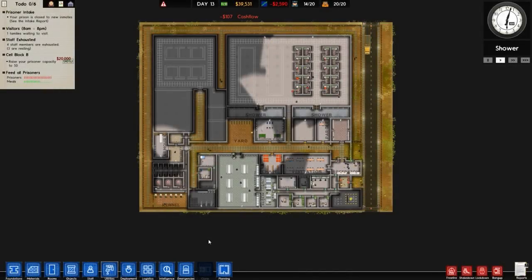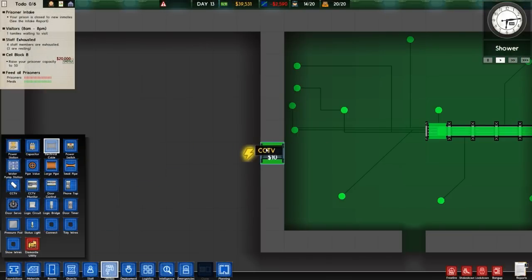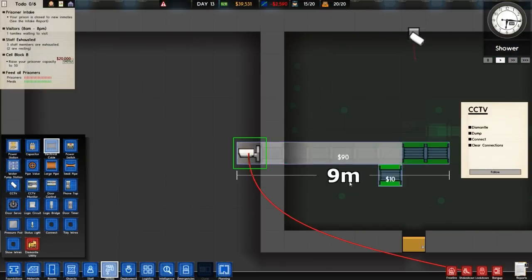Welcome to Construction Plus Prison Architect Alpha 31, Episode 6. In the previous episode we put some CCTV cameras in, as well as many other things. However, that one is not powered up, so I think we'll resolve that by putting a bit of power to it. There we go.